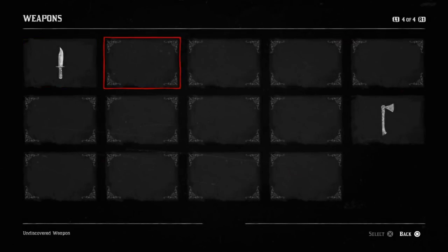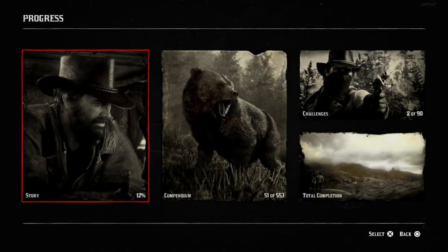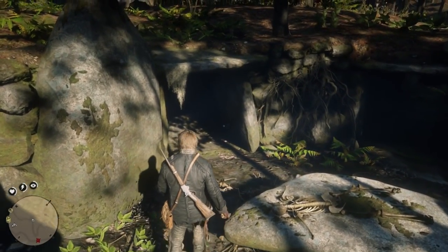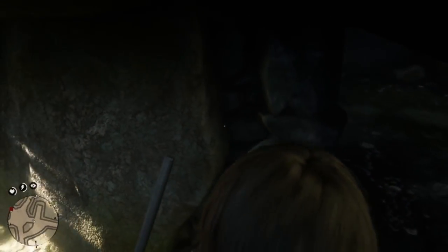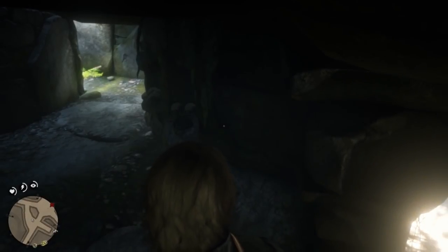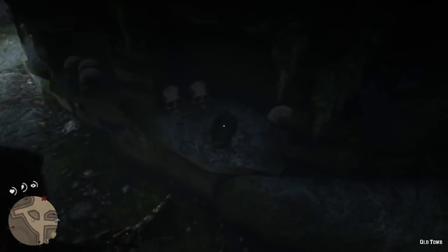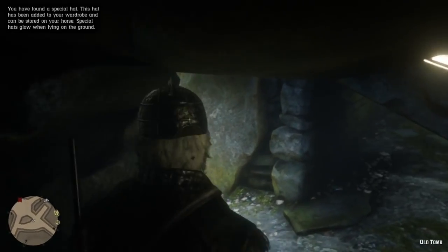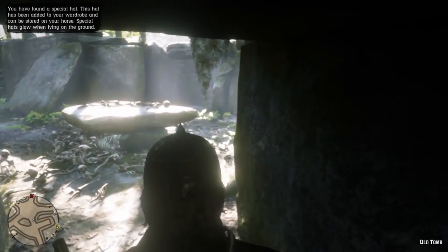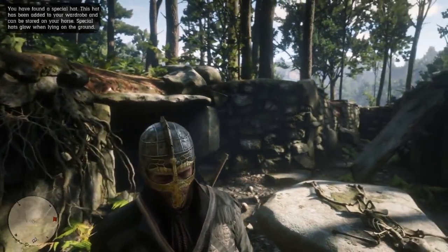While we're in this location, we're also going to get the Viking helmet. If you go just inside of here, all along the walls you're going to see all sorts of skulls and stuff. In one of these little nooks, we're going to find the Viking helmet — which is right here. Let's go ahead and pick this bad boy up. Now we have this instead of a hat. You have found a special hat — this hat has been added to your wardrobe and can be stored on your horse. Special hats glow when lying on the ground. Look at us, we look beautiful — especially with those mutton chops.